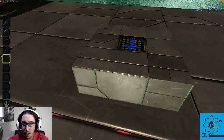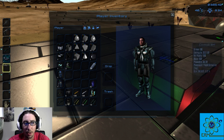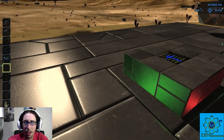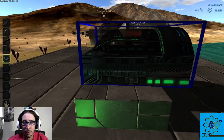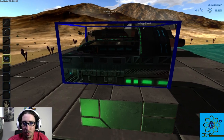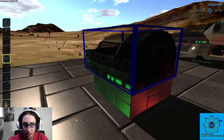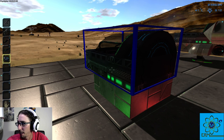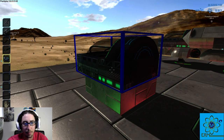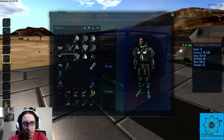You can destroy the eight blocks around the core if you want to. The next thing you need to place is the cockpit — there are several to choose from, ground vehicle ones and others. We're going to take this one and place it. It'll snap to the core and always face the direction it needs to go — you can't rotate it.